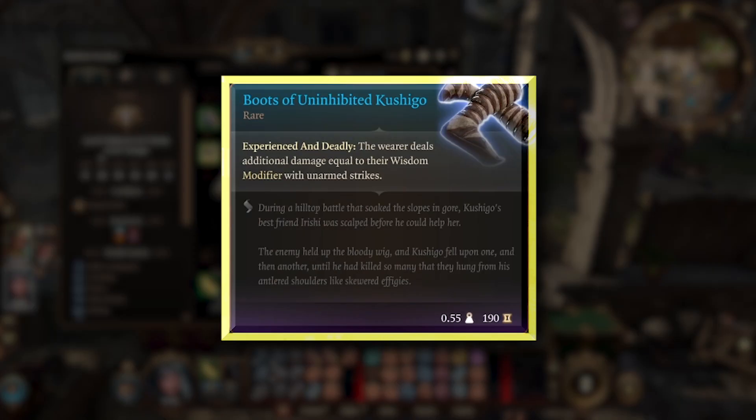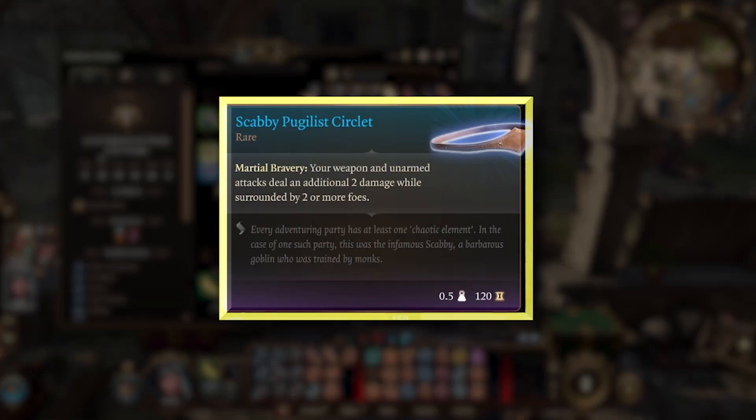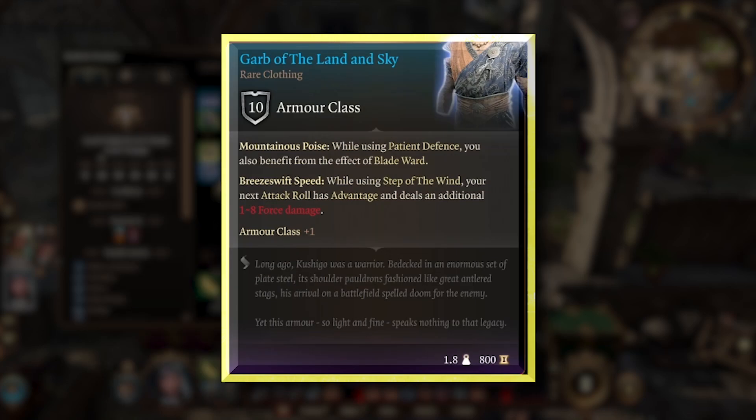Loot the Boots of Uninhibited Kushigo as you Interact 3 to add your Wisdom modifier to your unarmed attacks. Then nab the Scabby Pugilist Circlet from Mathis in Rivington for more damage when surrounded. Equip the Garb of the Land and Sky at Worm's Crossing to power up your Patient Defense as well as your Step of the Wind actions.